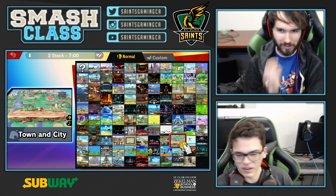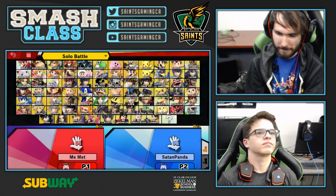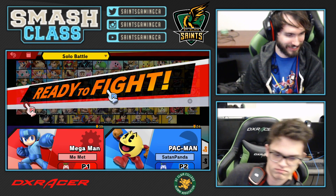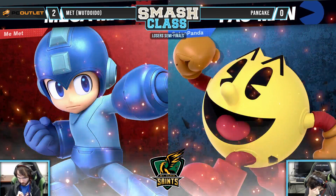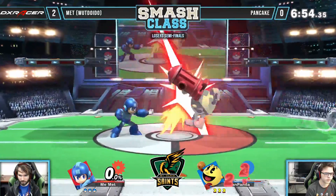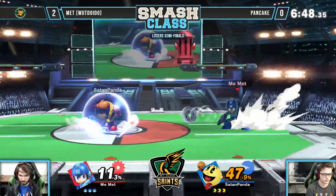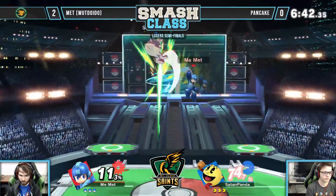I wonder what Final Destination would be for Pac-Man. It could be pretty good. Maybe back to PS2. No shame in that. He does decide to stick with Pac-Man. We were playing friendlies earlier and he was playing a few different characters — mostly the annoying ones, like Game and Watch. Game and Watch could do alright, but Pac-Man is his best character, so it's probably a good choice to stick with. Hopefully he's figured out what was going wrong last game and can recollect himself.